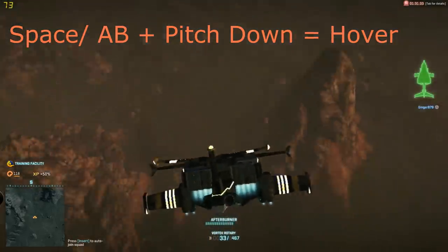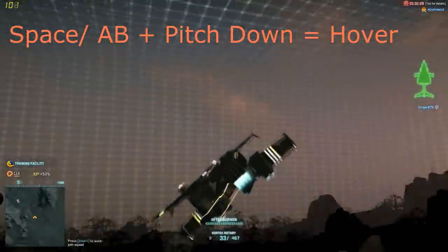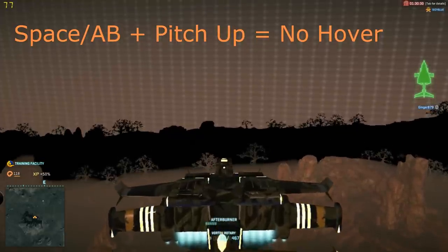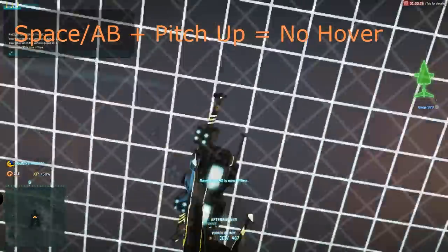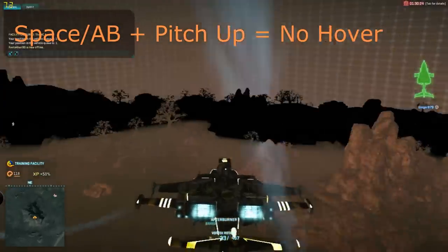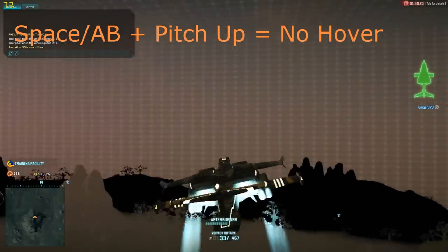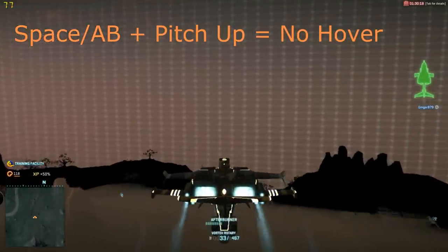Tip 4: There are four basic key combinations that affect whether you stay in hover mode. First, as we learned in tip 2, spacebar or afterburner plus pitch down equals thrusters locked. Second, spacebar or afterburner plus pitch up equals thrusters unlocked. This is mainly used when you need to leave hover very quickly to escape or to chase someone. Afterburner plus pitch up will get you to full speed very quickly.